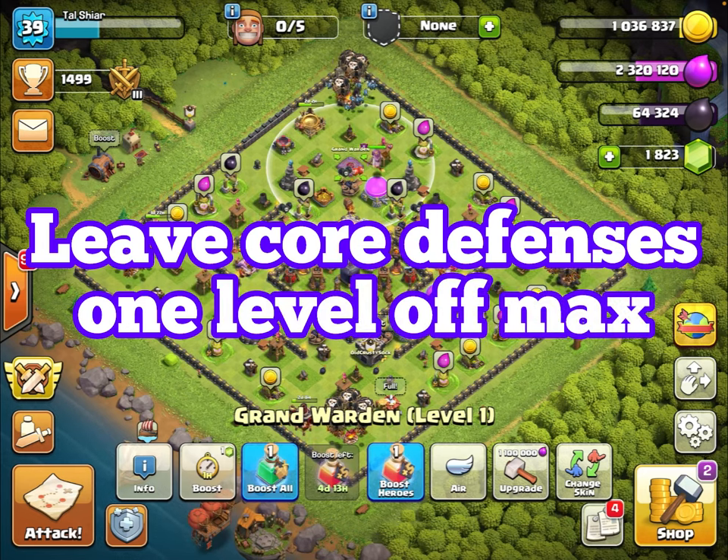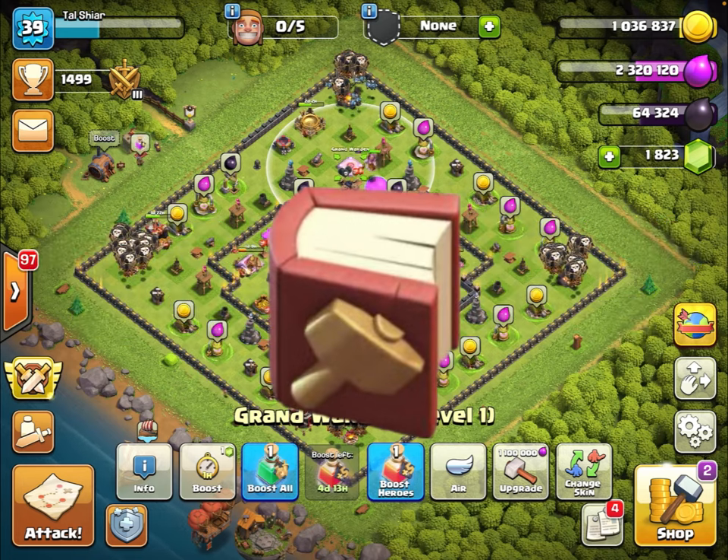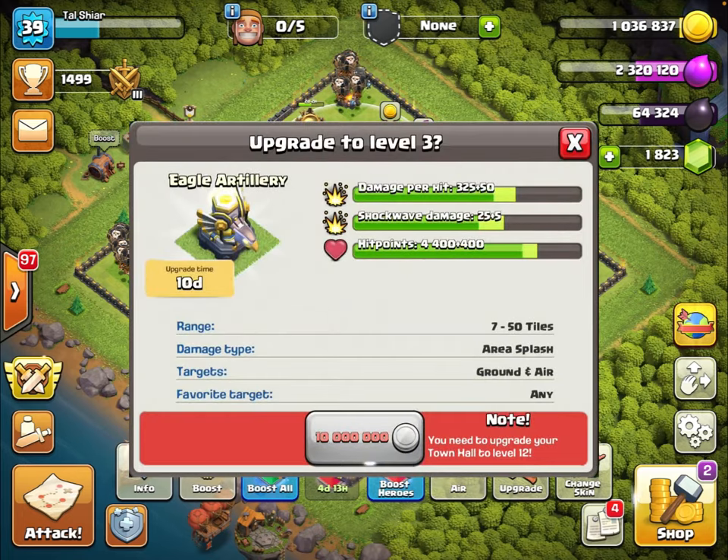One important caveat: you want those core defenses to be one level off of max. The reason is that if you have a book of building and your eagle is going from level 2 to level 3 — and level 3 is max for that Town Hall — you want to hold off and save that upgrade for when you get a book of building. That way you can smash the book down on a super-long upgrade and get very efficient use out of that magic item.